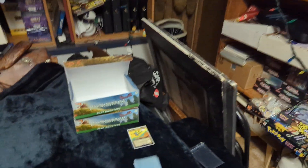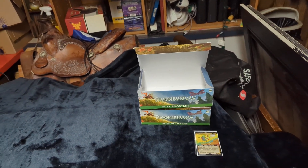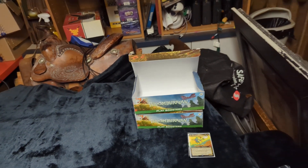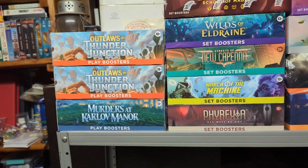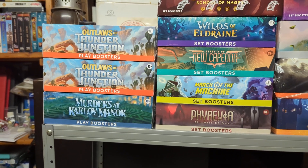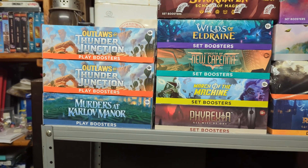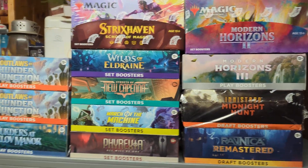With Bloomburrow, the next set, it's not two sets combined, so there's all the Special Guests and everything, all the Breaking News. I guess it's kind of like three different sets in one - you've got the Big Score, you've got the Breaking News, and then the base set. Then all those wanted posters and everything - there's so many different sub-sets in this one booster box.